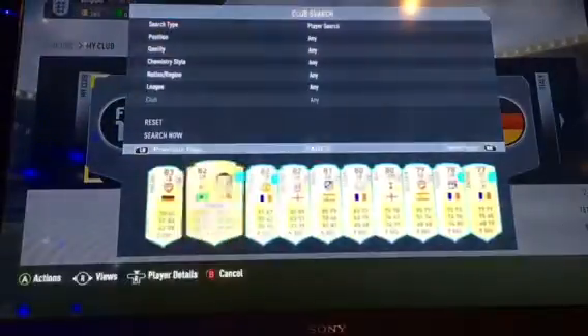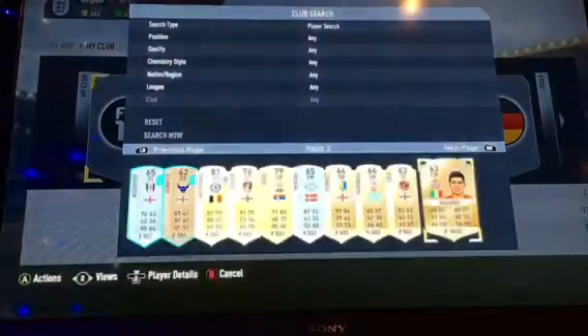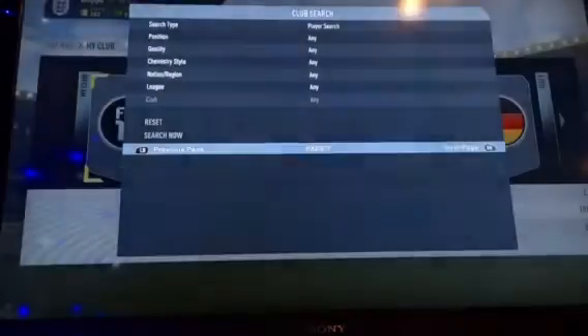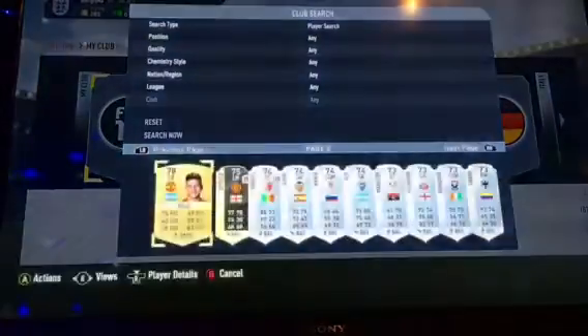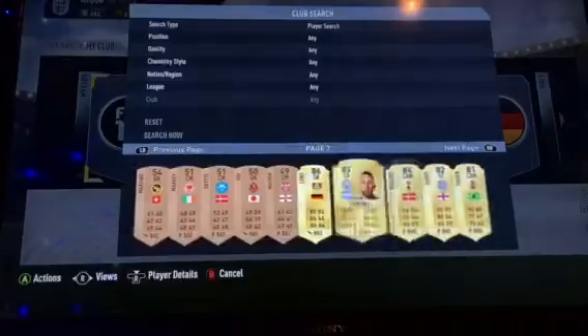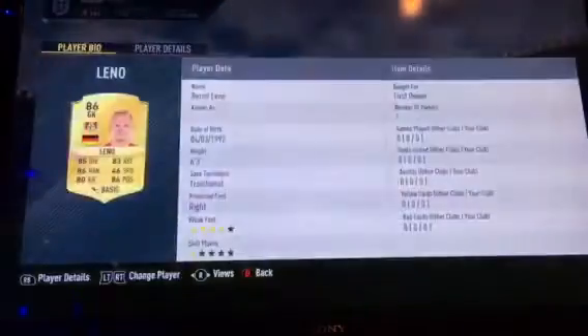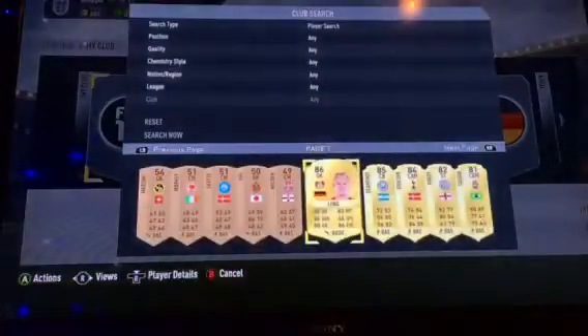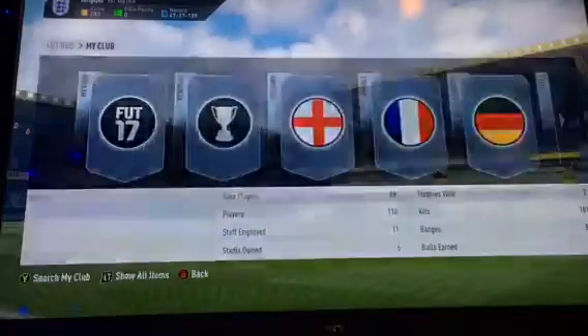I'm actually really happy with that. Look at all the untradeable players I've got from packs — I've got Leno, Otamendi, Eriksson, and Vardy. That's actually really good. Just let me check my team.